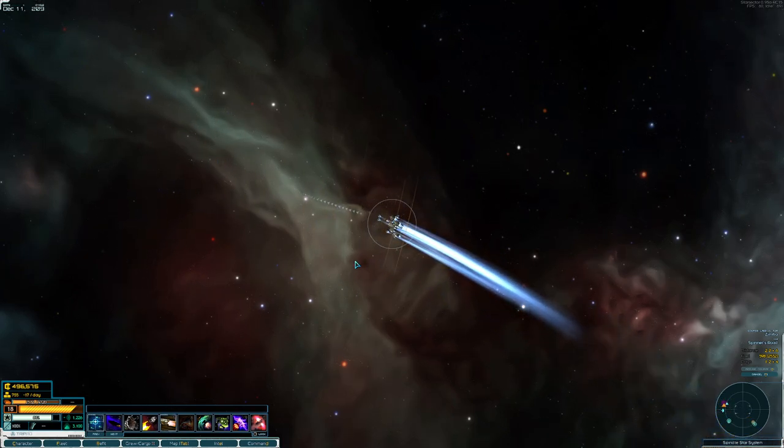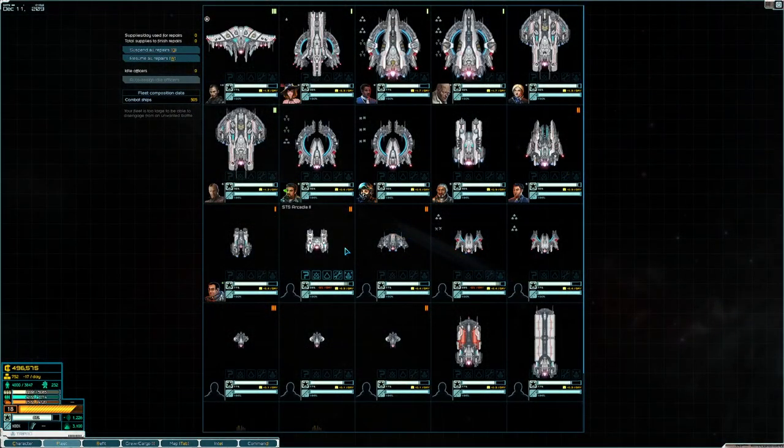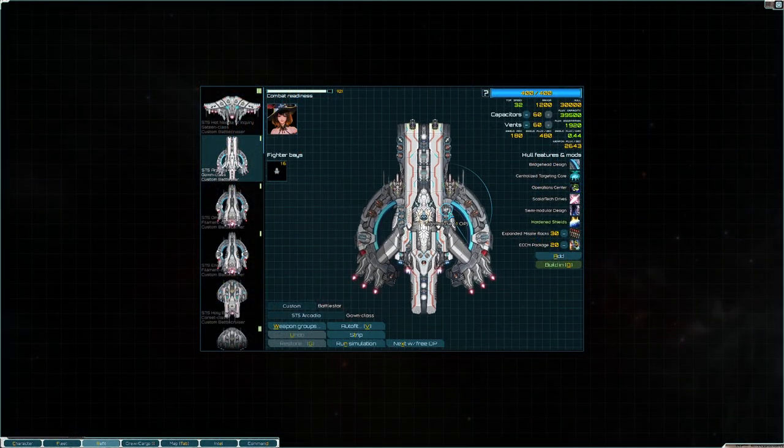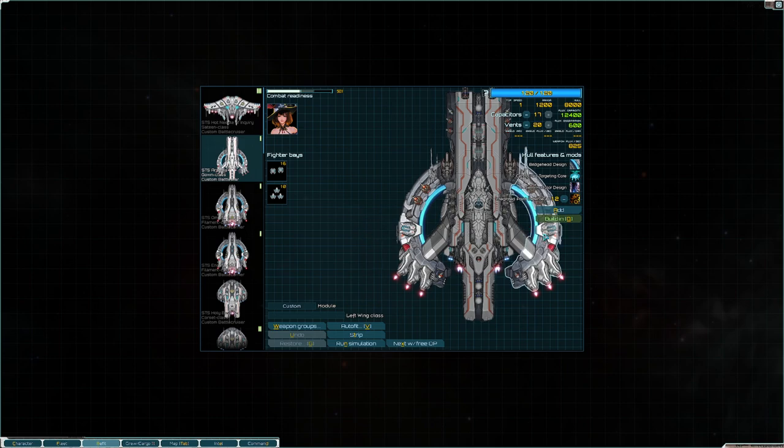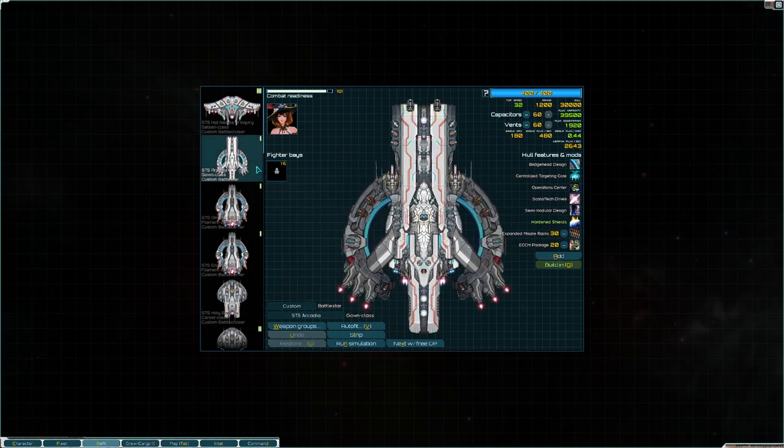We're gonna go kill some big remnants. Now, if you remember correctly, last episode we bought these three beautiful big ships. I have outfitted them as best as I possibly could. This one is a beast — a really, really big, dangerous beast. We have all kinds of weaponry and fighters and all that stuff on it, and it should be really cool. We named it Arcadia and it's Captain Taurus flying it right now.